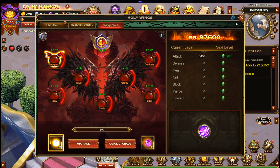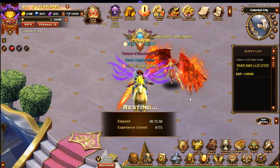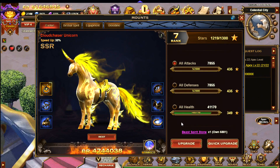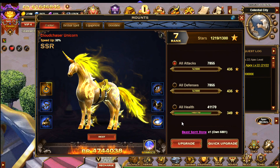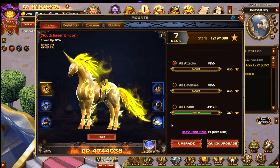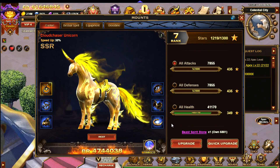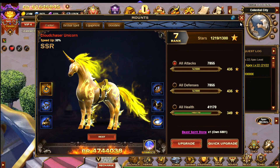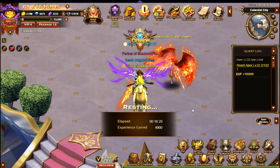With mounts I always do attack first. This is another item you want to use when the cross-server consumption event is up. The Beast Spirit Stones — I only have health to do here, then it will reach the 1300 stars. Hopefully I will complete that relatively soon.